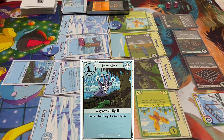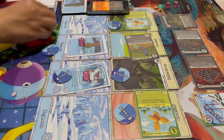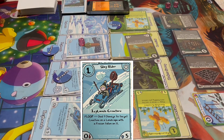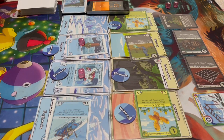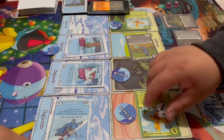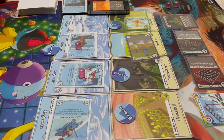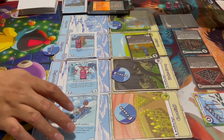On my turn I play Snow Way, freezing two target landscapes, and with the 4 Star Fudge ability I draw two additional cards. I use the Slay Rider's Floop ability to do three damage to the Butterfly, then the Snowballer ability to knock it out. I then use 4 Star Fudge to attack into the Blue Murloc and Snowballer to attack directly for two damage. That was the end of my turn.